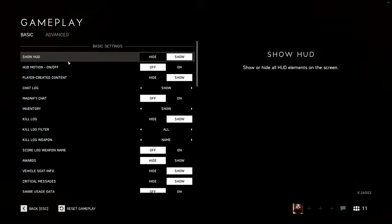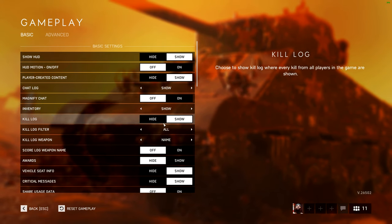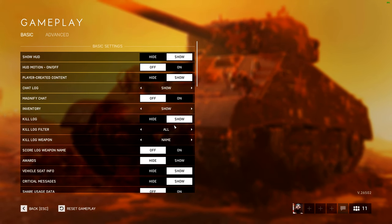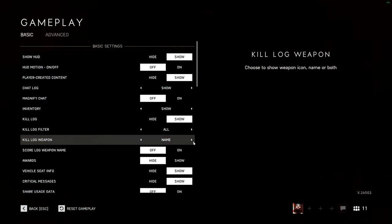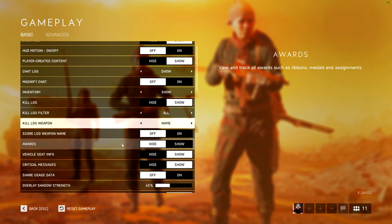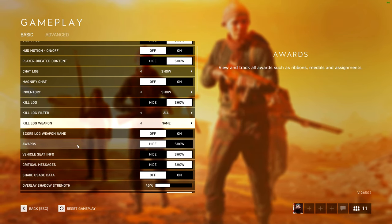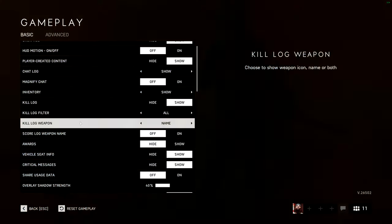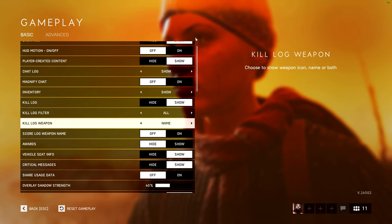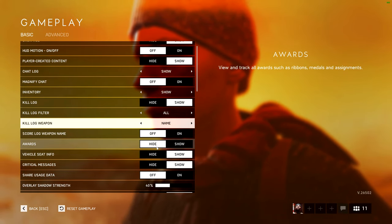In gameplay, I'll just explain the important stuff. HUD motion: off. Kill log is really important — I like to have it on, set to 'all', and then name or name plus icon, either is fine. As we go down, disable awards — think about what is positive feedback versus negative feedback. Hit markers are very positive feedback, you want to see those. Awards just tell you things like 'good suppression' — you don't need to see that at all, it's not useful, so turn that off.